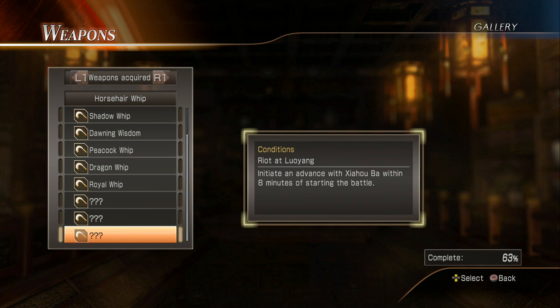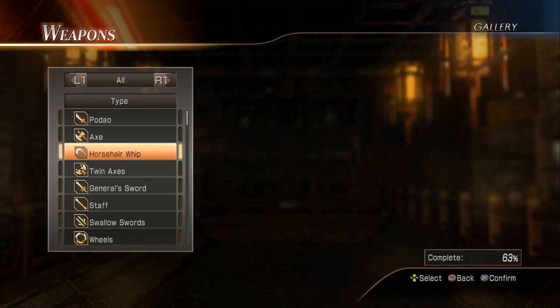Hey guys, Malik here bringing some Dynasty Warriors 8 Extreme Legends Complete Edition gameplay. Today we're going to be playing at Luoyang so we can get Sima Yi's six-star weapon. I don't know what it is or what it looks like — I haven't looked it up personally — but I am a fan of the Jin, so let's do this.